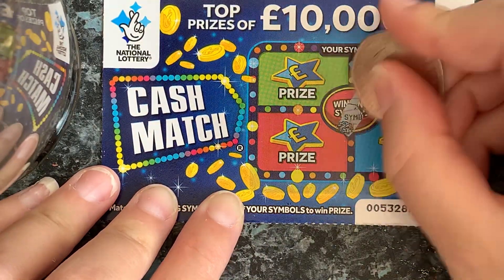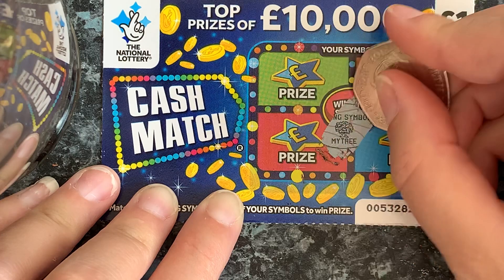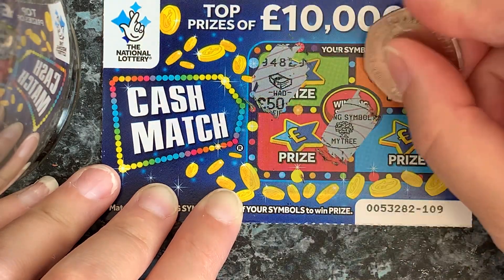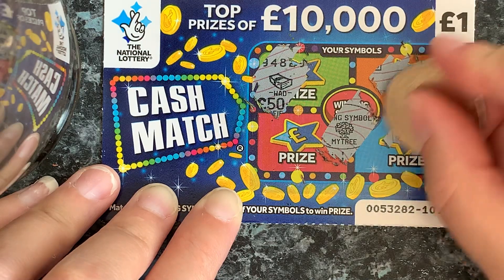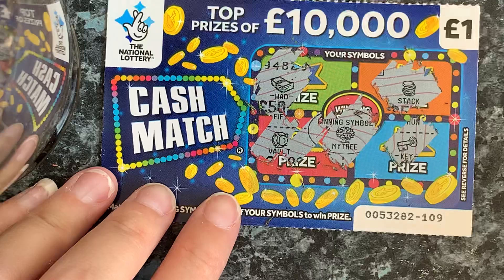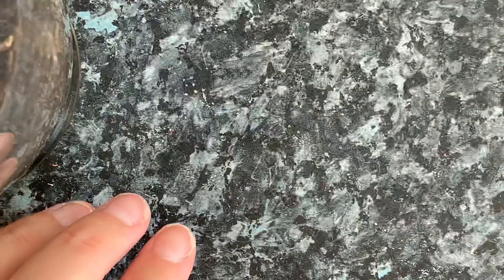We start with the cash match. The winning symbol is a money tree and we've got a rod, stack, key and a vault. So no luck on the cash match today.